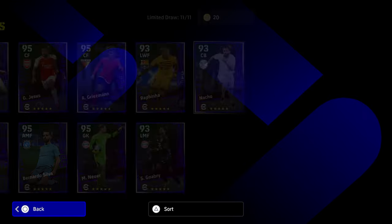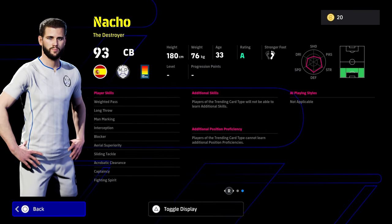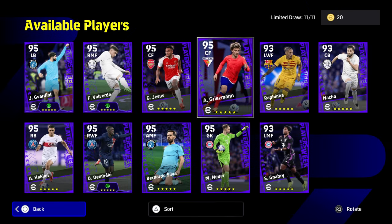Even with Nacho, who is probably the weakest card here, he still has 90 plus in defensive engagement, tackling, and defensive awareness. When using the new Alonso or Guardiola manager, his speed and acceleration are quite decent. Physically he's very strong and quite mobile. He's got blocker, interception, man marking, aerial superiority, acrobatic clearance, fighting spirit, slide tackle, and weighted pass — a very nice card if you're looking for a destroyer.